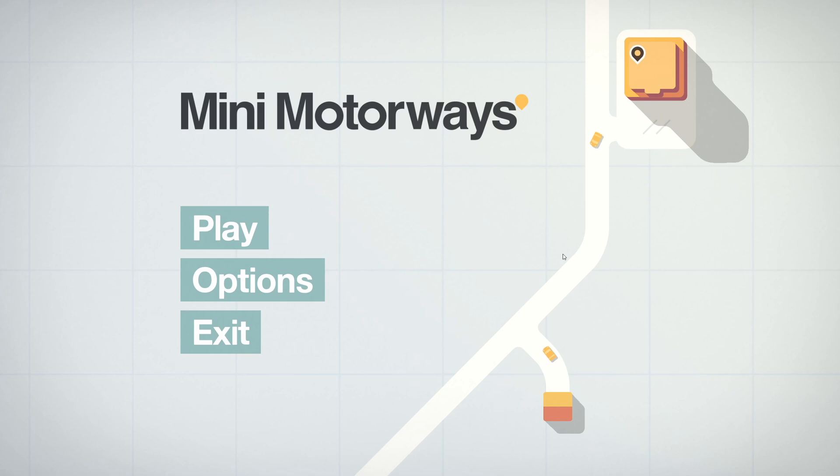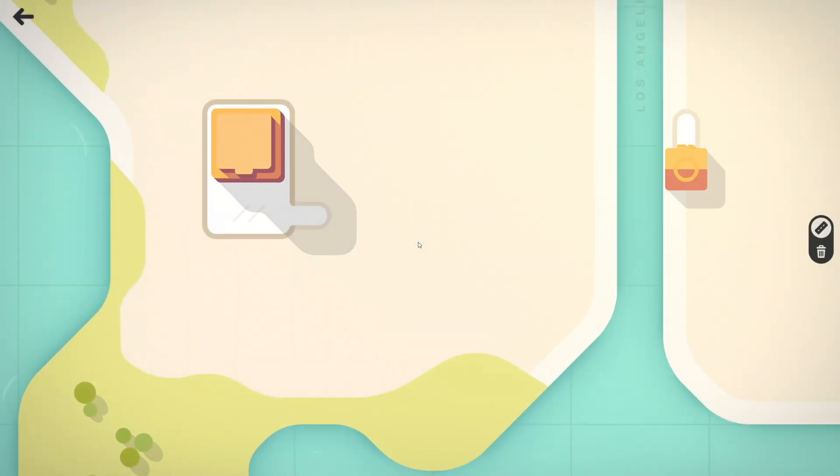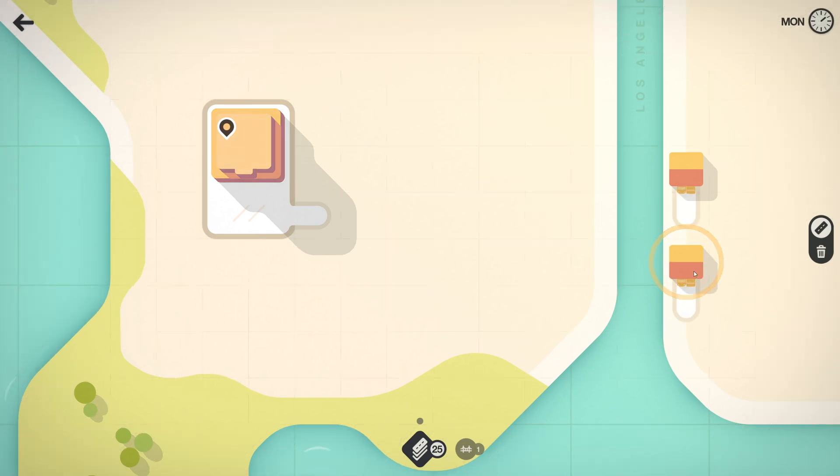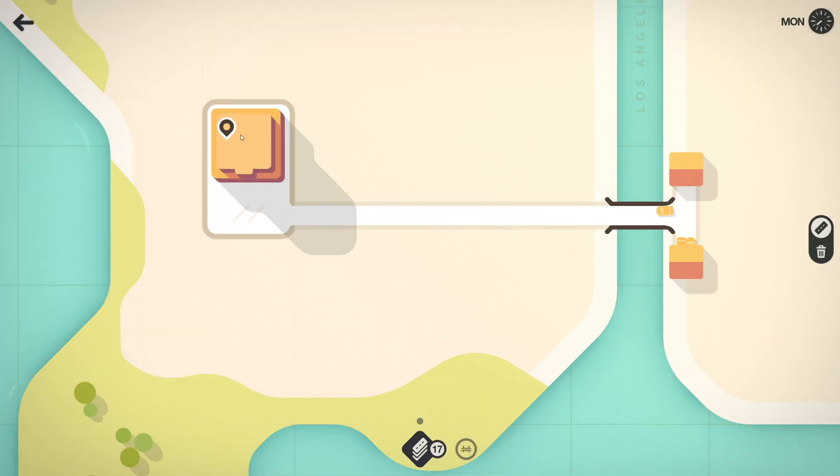It's a fun and challenging game. So here I'm going to play the first level of Los Angeles. In this game, you have houses and destinations. They're a certain color and you want to connect the same color houses to the same color destinations. So in this case, I'm going to connect these yellow houses to this yellow building, which is a destination. You can tell it's a destination because it has the markers here. Once a car goes there from the houses and parks at the destination, they'll do their thing and pick up and clear the marker.